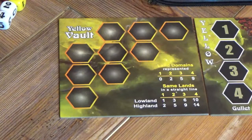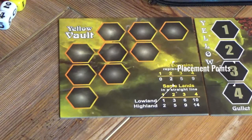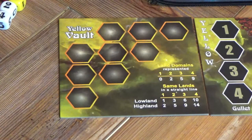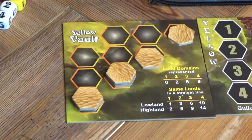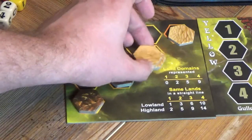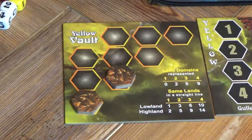When it comes to in-game scoring, we're concerned with two different categories: the first being placement points, and the second being diversity points. Placement points are concerned with having a straight line of the same lands. A straight line in a column is one way to accomplish this, diagonally is another way, and rows are also acceptable. In this example, we have four hill lowlands in a straight line, which would score us 10 points.